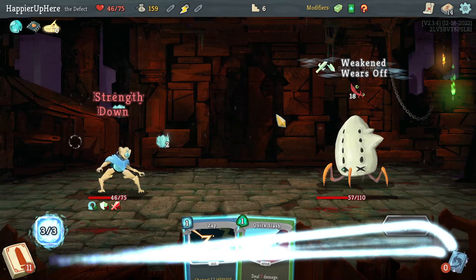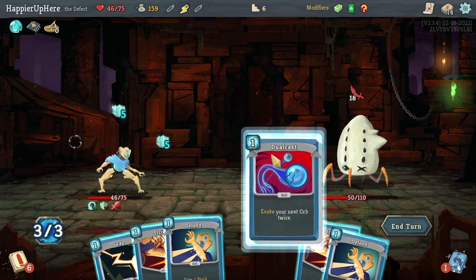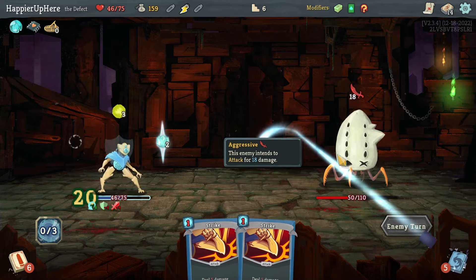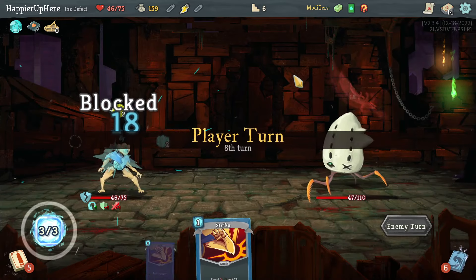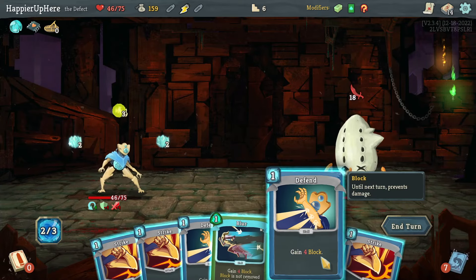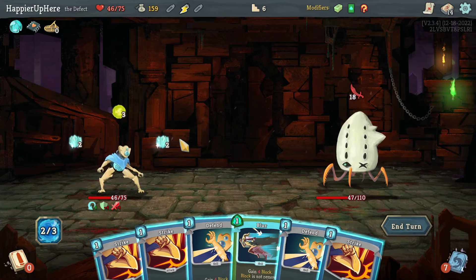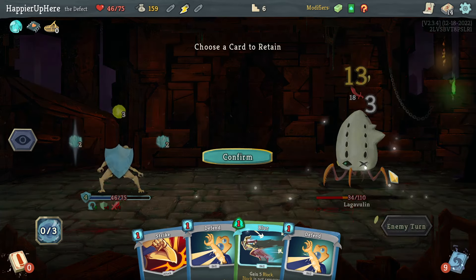Dual Cast gives me 10-12 block. I can fully defend with two defends and then play a Zap. I still have an energy potion but I'm hesitant to use it. Even if I play all my defensive cards I only have 16 not 18 block, so let's try to deal damage instead.